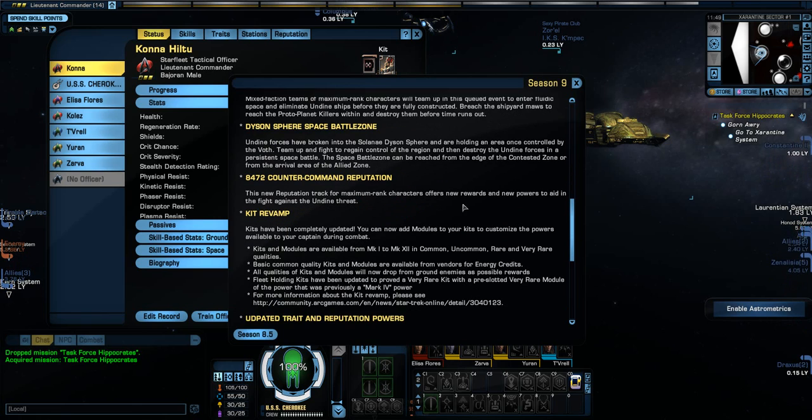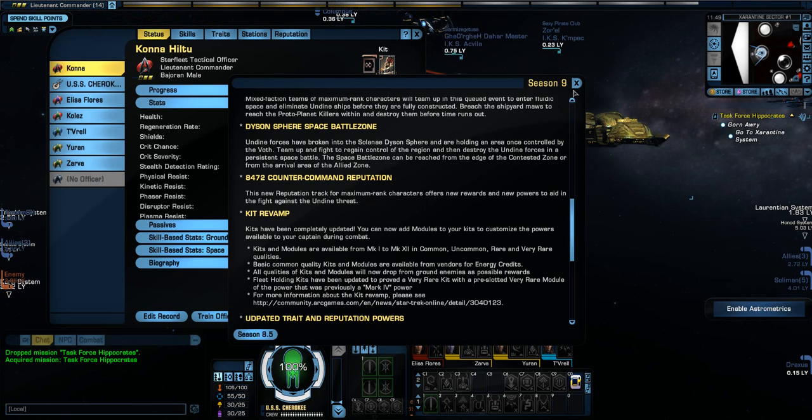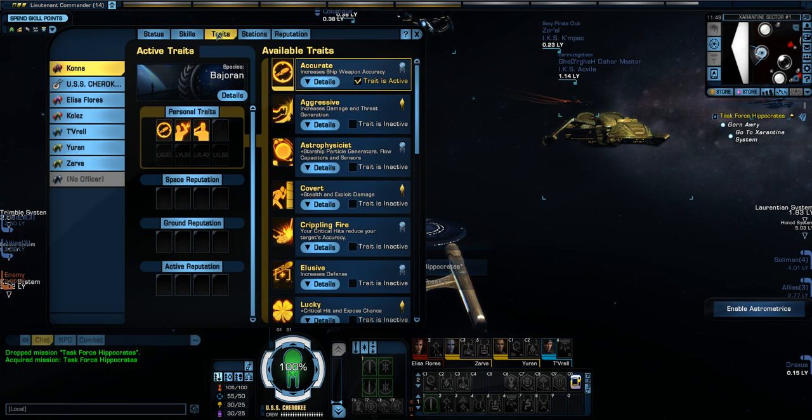They've added a whole bunch of other stuff, including the kit revamp, where you can now add modules to your kits and customize power abilities to your captains during combat. Another thing they've done — they revamped the trait system.